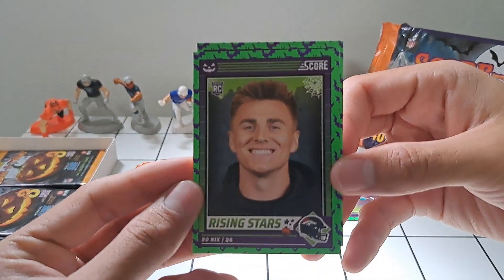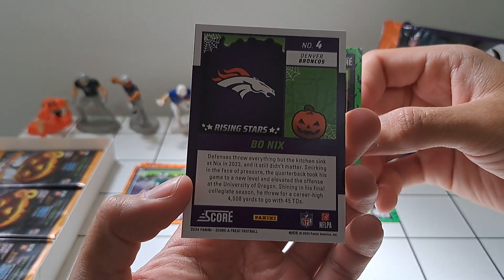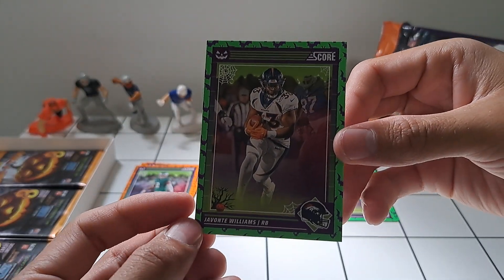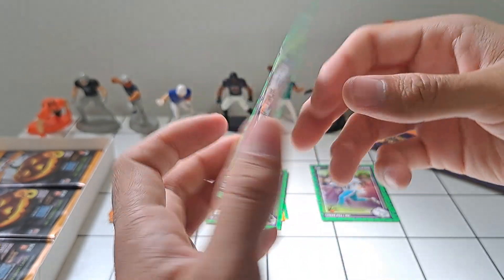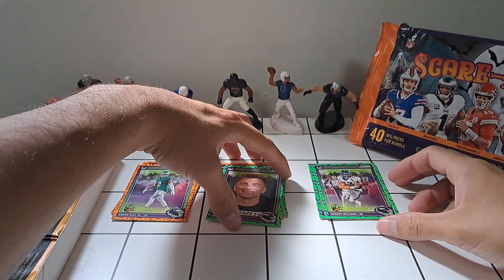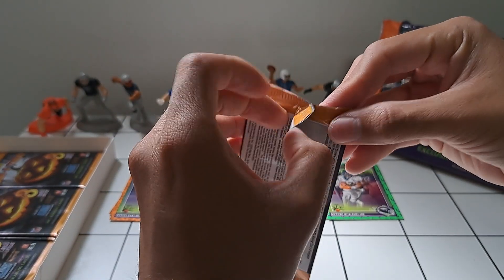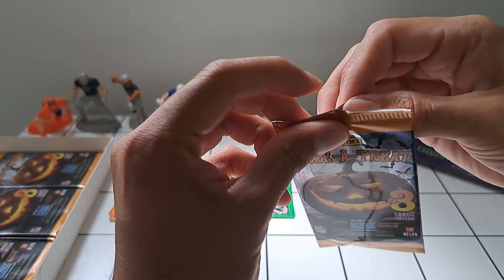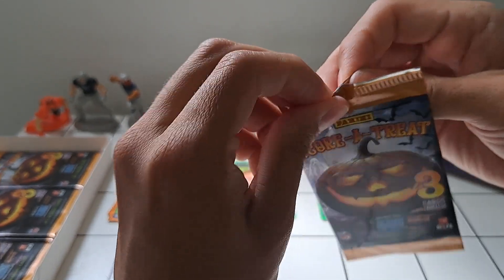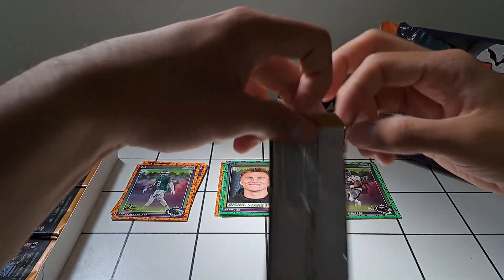Bo Nix — it's going to be fun to watch him with the Broncos, see what they're able to pull off. And then another Bronco, Javante Williams — someone I was really excited about when he joined the league. Unfortunately he went down with injury, and coming back from that plus the whole team falling apart around him didn't help. But we'll see if we can get that old Javante back this season.